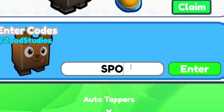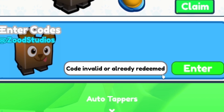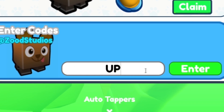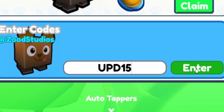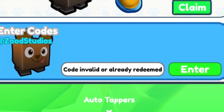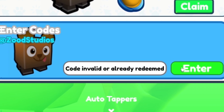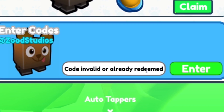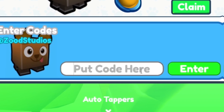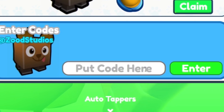Now redeem the code spooky — make sure when entering codes to use the correct capitals. Next we have upd16, then after that redeem upd15. A lot of update codes here! Next we have the code space. After that redeem the code 55m, then 50m visits, then 50m. After that we have update12, and for our final code today we have 45m — redeem this for a bunch of rewards.